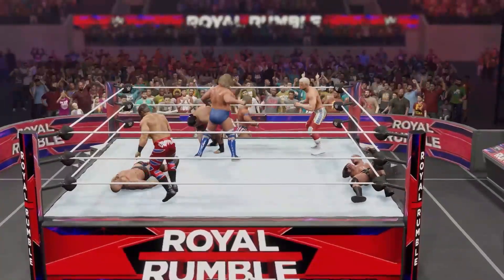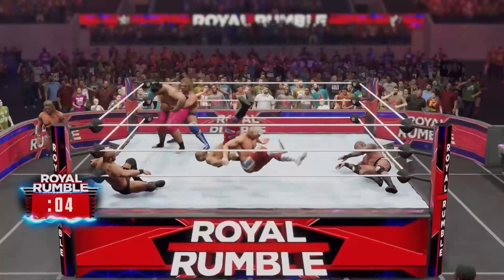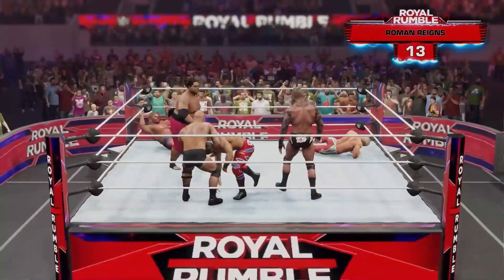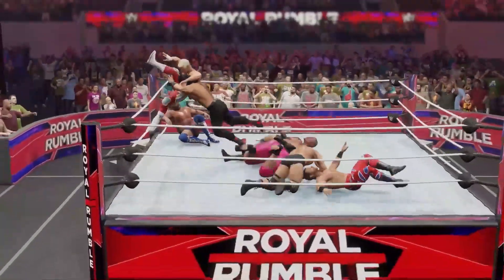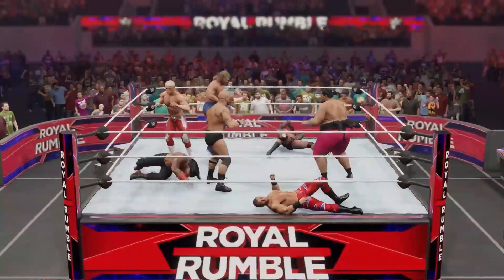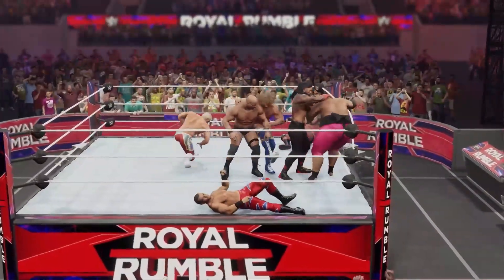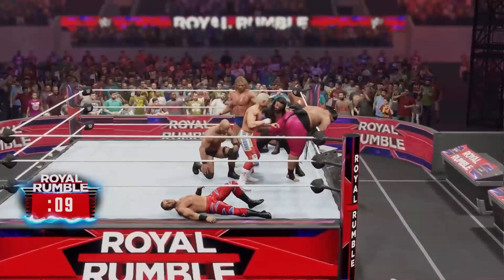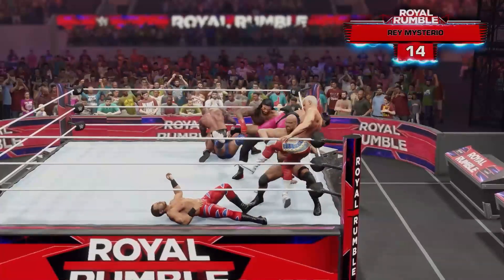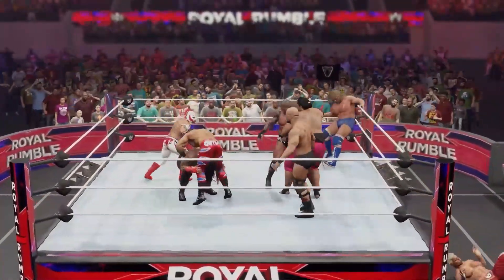Lex Luger's been eliminated! Now Cody sets his sights on Chris Benoit — looking for a vertebreaker and he nails it, down goes Benoit! Here comes the Tribal Chief, the Head of the Table — Roman Reigns! And Cody goes right after Roman Reigns — he wants to finish his story. The next man is Rey Mysterio. Cody in trouble at the hands of Austin — and Stone Cold eliminates Cody Rhodes!